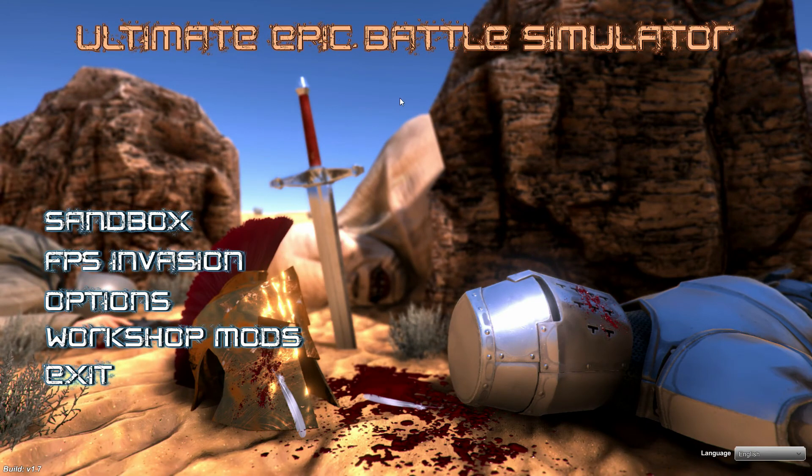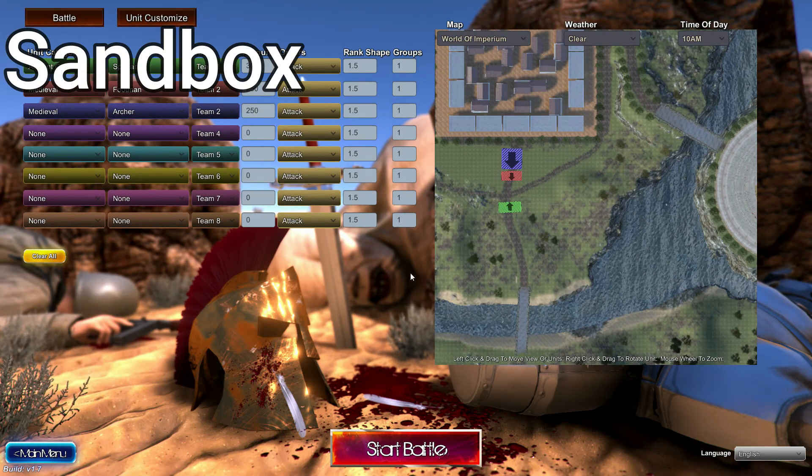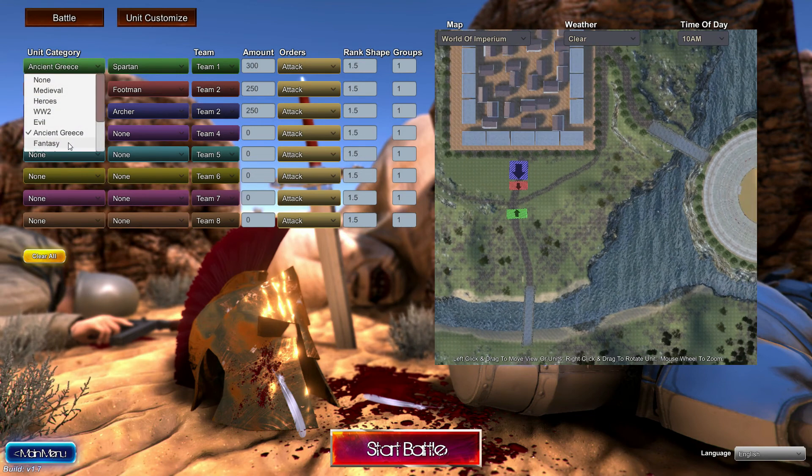When you start this up, you will have the options of Sandbox, FPS Invasion, you can take a look at options, and then the Workshop Mods. We will start with Sandbox first. For the unit categories, you will have 8 different units available that you can put on the field. You can adjust how many units there are. There are multiple different options that you can use for the unit categories. We'll go over modded units a little later.